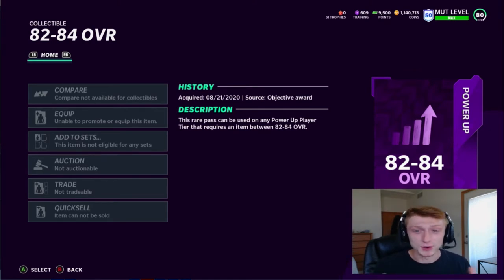Now let's get right into who we can use in this 82 to 84 overall power up pass. I'm going to write down about 10 players to give you the best idea of who you might want to use your power up pass on. The way these power passes work is essentially there is a power up for a majority of players. If a player has an 84 overall elite card, instead of going out and buying that 30k card, you use the power up pass to skip that cost — it saves you coins and money.